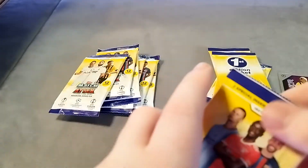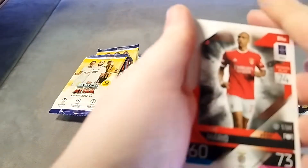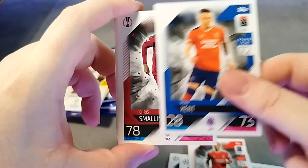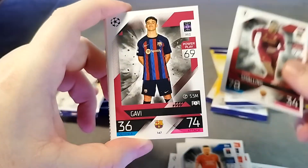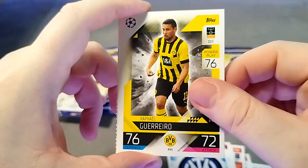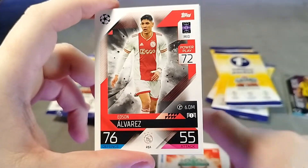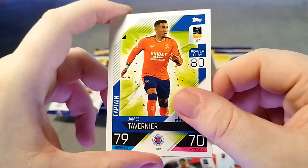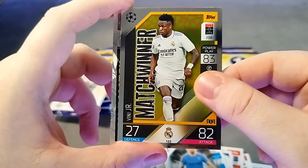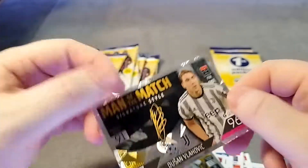We will move on to pack number two and see what we can find. We have the Inter badge, Guerrero, we have the Liverpool badge, Alvarez, James Tavernier, Manuel Lazari. Then we have the Match Winner Vinicius Jr, and Vahalovic - Signature Man of the Match style.